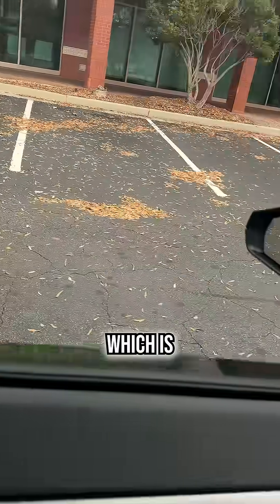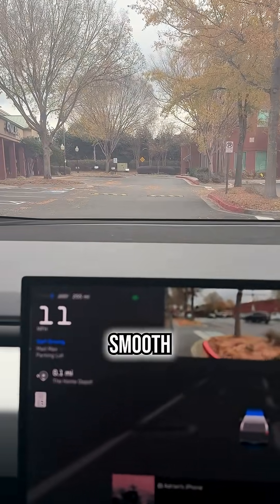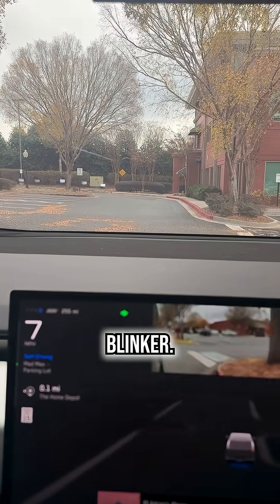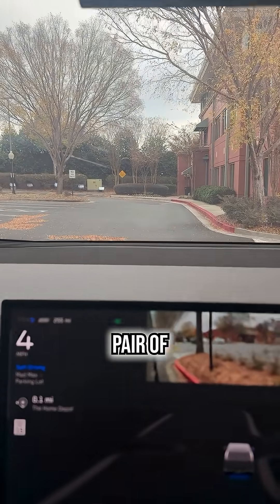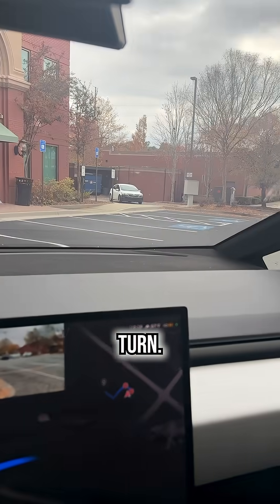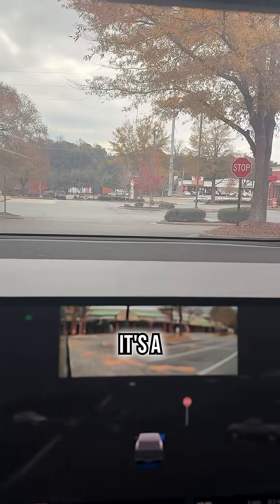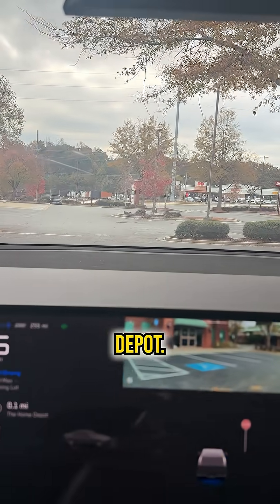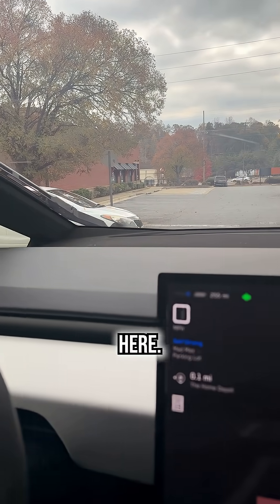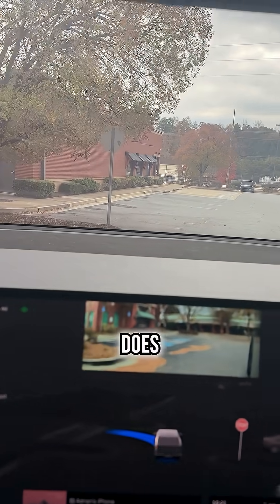It slows down for the speed bumps over here, which is really nice — makes for a good smooth drive. It went ahead and turned on the turn blinker, slows down for another pair of speed bumps, and it's going to go ahead and take this turn, which it did pretty well. Like I said, it's a little involved to get to this Home Depot. It now needs to turn left, but there's a car over here — we're going to wait for that to go. Does that pretty well.